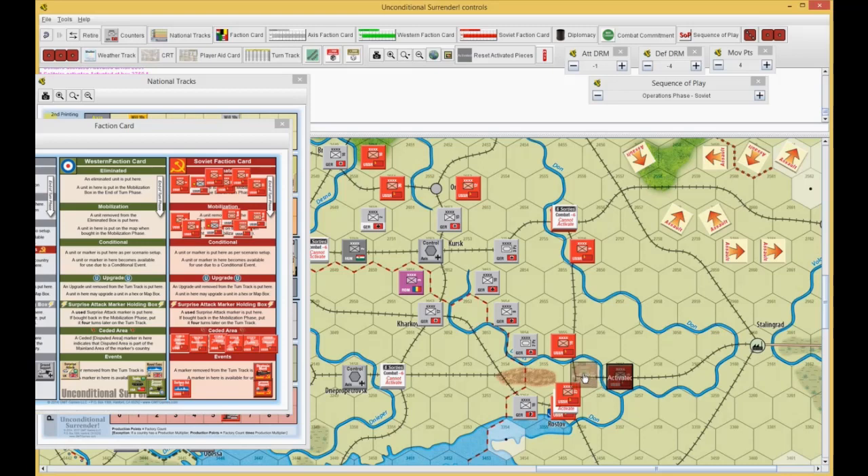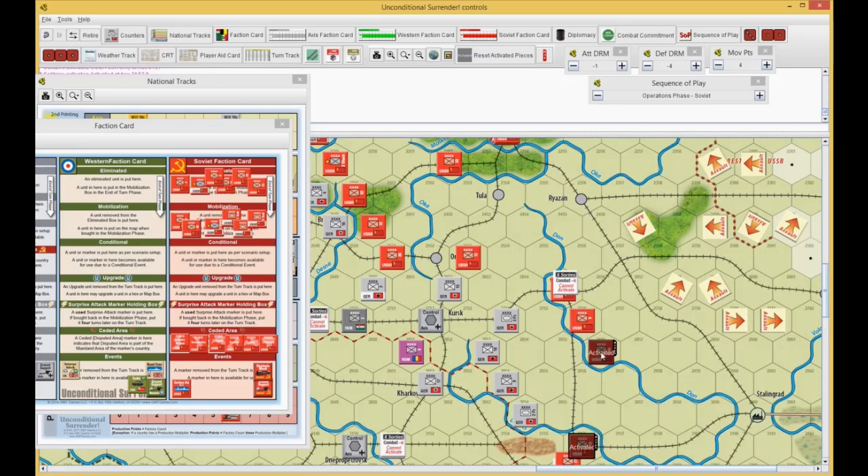The Fifth Army is going to go. First, we're going to activate the 44th — he'll go into that bend. That's movement 1. The Fifth goes there — that's 2. The Sixteenth goes there — that's 3. And then the Ninth goes 1, 2, 3. So that's 4 activations.